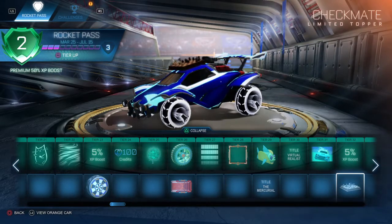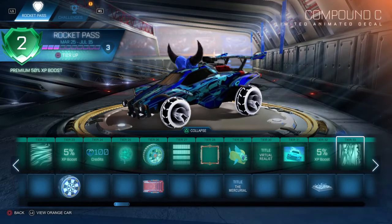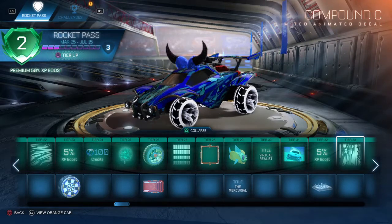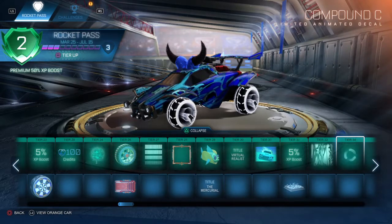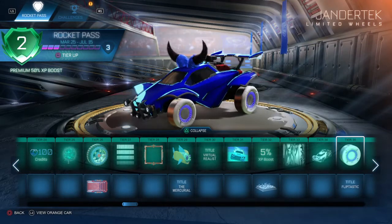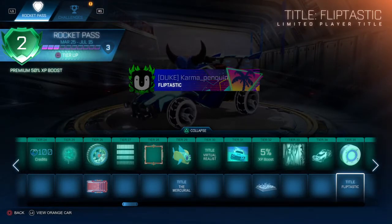Tier 32, you get the Checkmate — quite a funny one but it's really flat, so I'm not sure if I'll be rocking it. Tier 33, you get the Compound Sea — quite an out-there one, but it doesn't look too bad. Tier 34, you get the Ronin G1. Tier 35, you get the Jandertech Wheels and the Flip-Tastic Player Title.